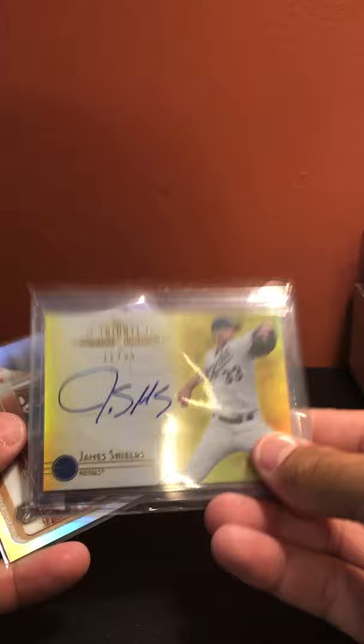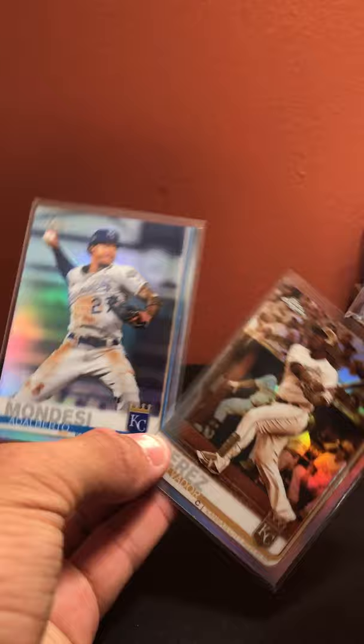Kansas City Royals — not much, I gave most of my Royals away to a friend: James Shields out of 30, Salvador Perez sepia, and Alberto Mondesi refractor.